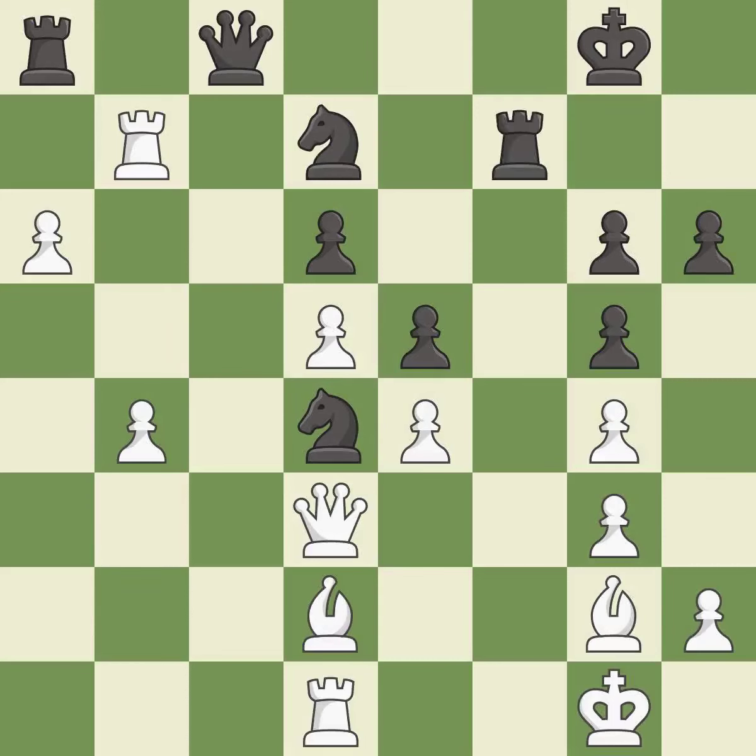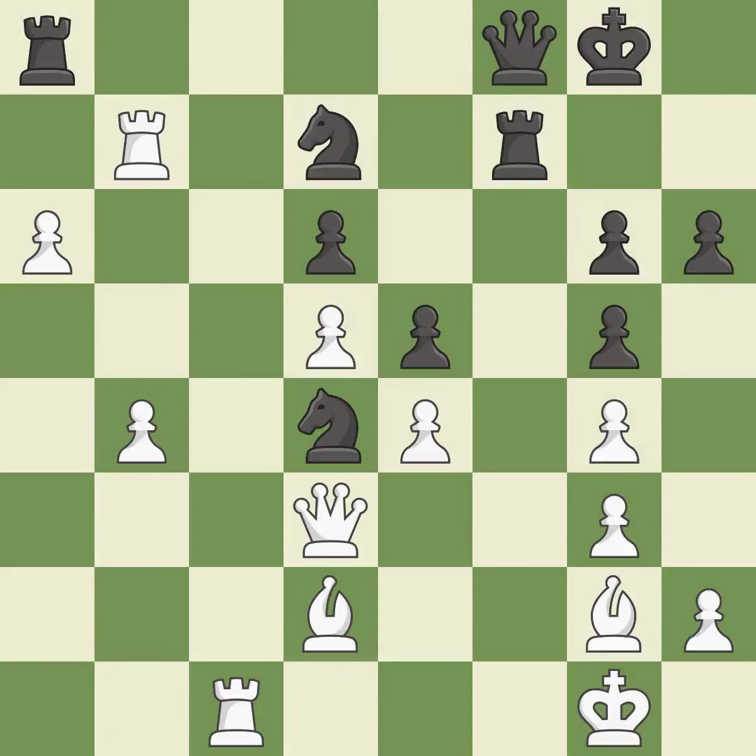This overlooks an opportunity to reveal an attack on a pawn and allows the opponent to challenge the opposing rook for the open file — it is an inaccuracy. This wins time by threatening a queen and forcing it to move away — it is excellent. This move puts the queen on a safer square. This threatens to activate a rook by getting it to the 7th rank — it is excellent. This attacks a knight, winning a tempo when it moves away — it is excellent.